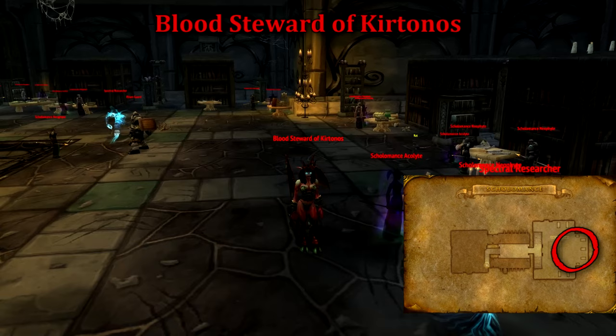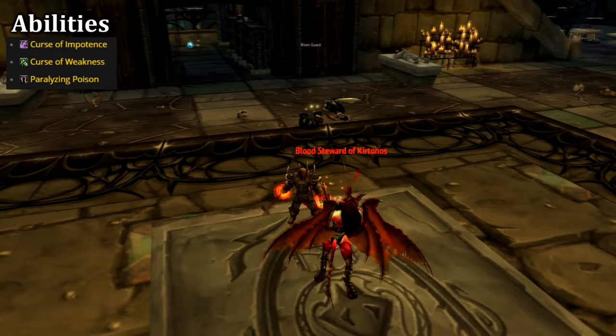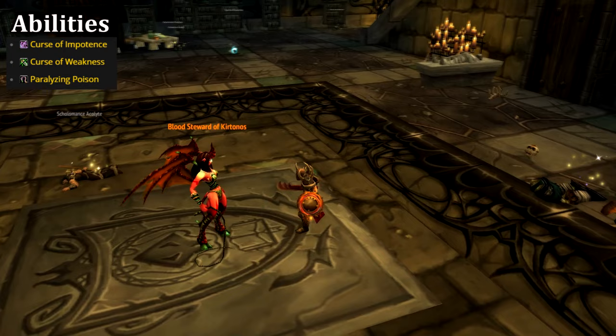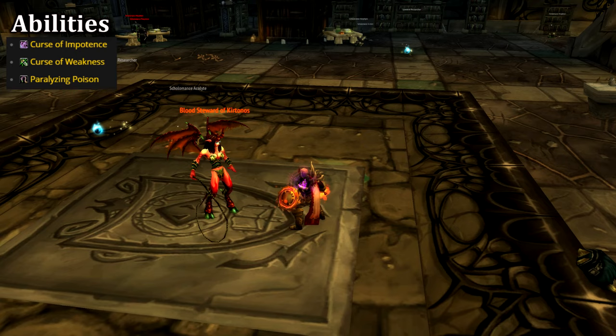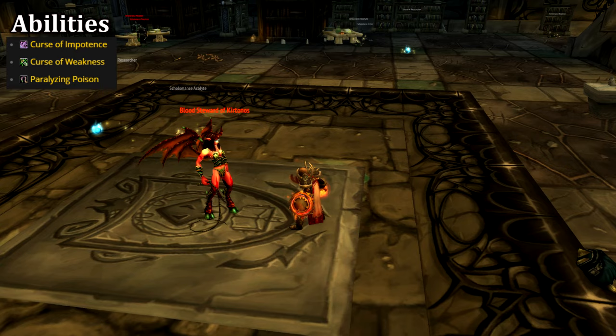The first boss we can encounter is the Blood Steward of Kirtonos. You'll only need to kill her after you've completed the Kirtonos questline to retrieve more blood to summon Kirtonos again. The Blood Steward is fairly easy. She uses Curse of Impotence and Curse of Weakness, which afflict the target with curses that reduce magic damage done and physical damage done respectively. Her final ability is Paralyzing Poison, which will stun her primary target for 8 seconds. This can be dispelled by a druid, but if you didn't bring one, keep the tank healed up and exercise caution if she pulls off the tank. Otherwise she's just a simple tank and spank.